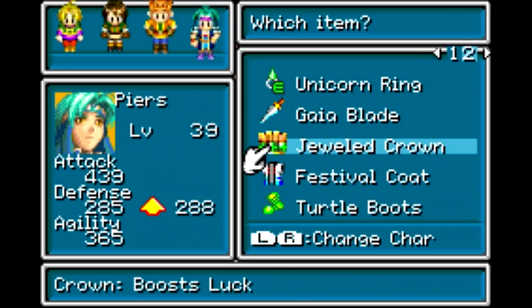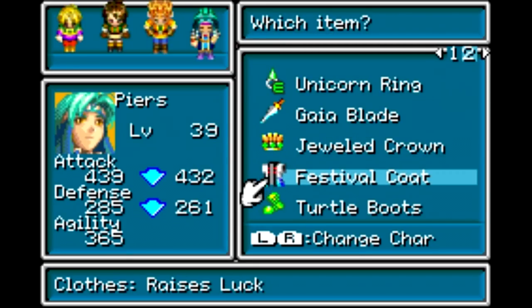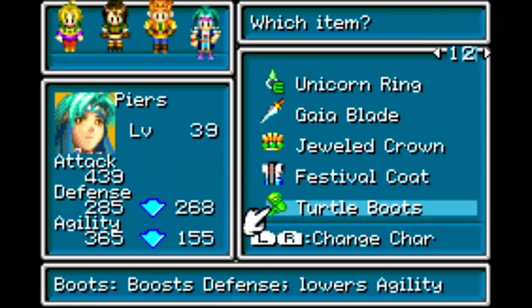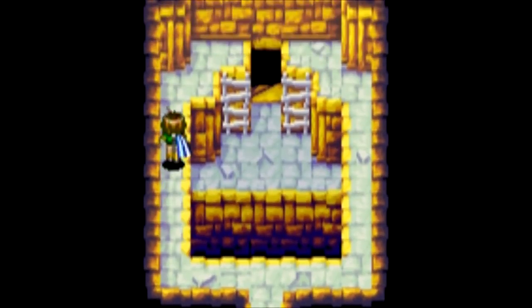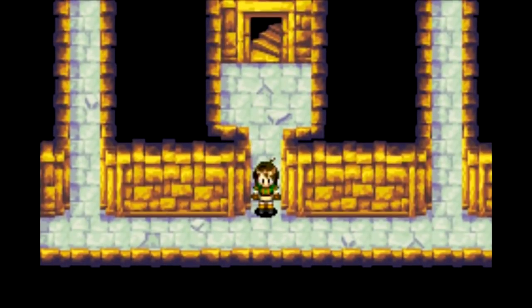Just the Venus resistance is nice. Some luck-boosting equipment is nice too, especially the Festival Coat. Hopefully you've been giving all those Lucky Peppers to Piers, and you absolutely need the Turtle Boots for the strategy I will be using against the super boss of the game at the end of this place. This dungeon is not extraordinarily long, though I do like the long dungeons in this game.